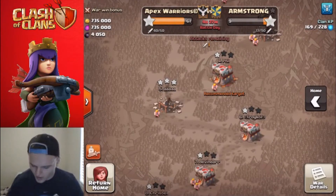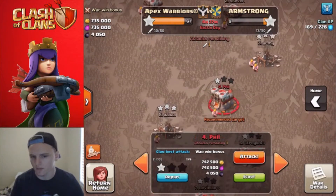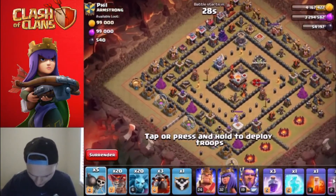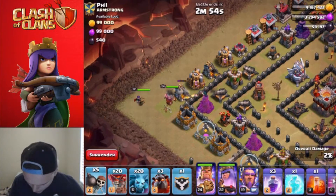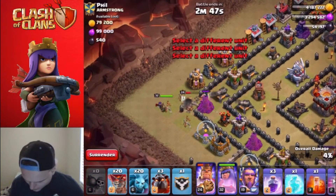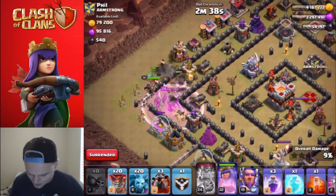Alright guys, we are ready to rock and roll here. We're gonna attempt to poo on number four. We've got quite a few bases just not started at all over here, so me going for four right now is kind of selfish, but I think they'll forgive me since I got three my first time around. Feeling a little bit nervous - first raid live for war in quite some time since I was a retired player. Our king and queen are going down here. We can go ahead and activate the king's ability - he should mop through a lot of these defenses, him and the barbarians. King takes out the air defense - nice, and we are still looking good.